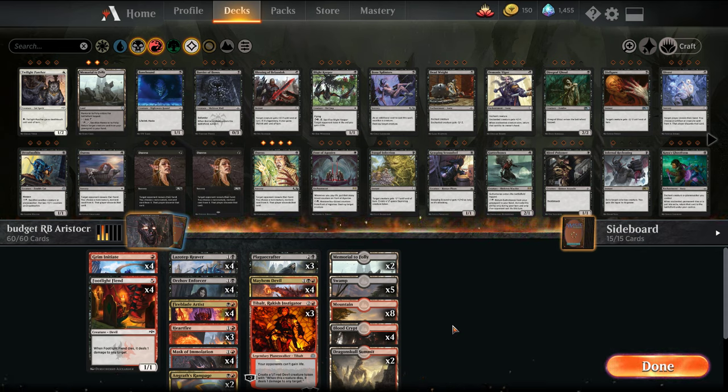From there we go to a mid-budget variant, which is about 10-ish rares and mythics combined, and then we build a completely non-budget version with the best cards we could possibly throw in. Once I'm done that, I do a full write-up on the Arena subreddit highlighting all the thoughts and choices of the deck. It's really intended to allow players to build as they start accumulating cards, as opposed to just saying here's a Tier 1 deck — it gives you options along the way.